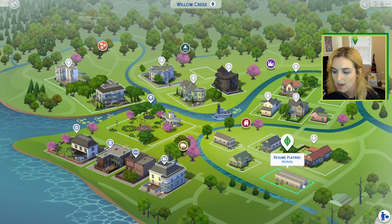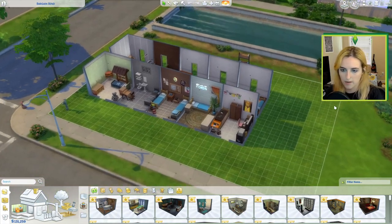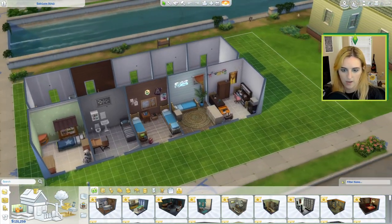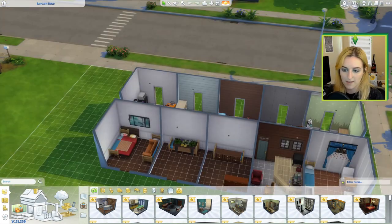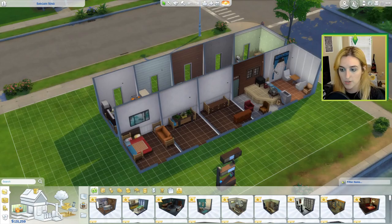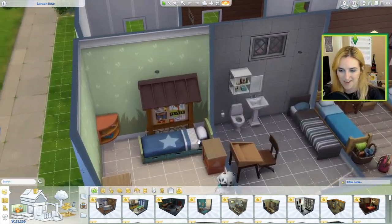We're going to be starting with this kind of disgusting monstrosity that I created yesterday in preparation. I've got this weird situation going on where there are 10 rooms, each one representing one of the 10 ideas I'm going to show you. So there's a little sneak peek of what we're going to be doing.